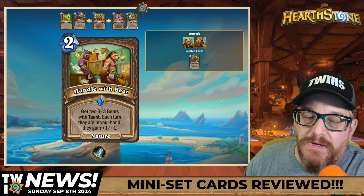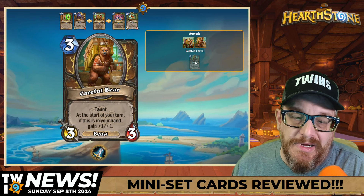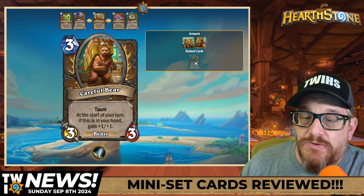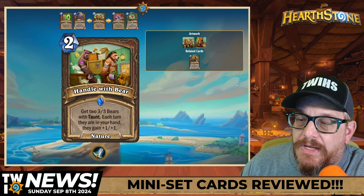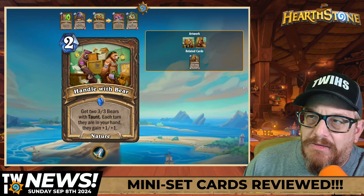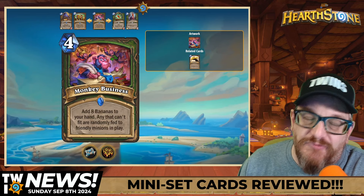Here's another one I think is crazy — Handle with Bear: get two three-three Bears with Taunt. Each turn they are in your hand they gain plus-one plus-one. The Careful Bear: at the start of your turn if this is in your hand, gain plus-one plus-one. This can also go with Warrior's Tortoise synergy. Druid's got some good cards — they're around number three or four in win rates on HS Replay but I think these are good cards for both Druid and Warrior.